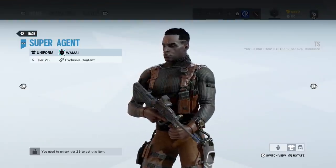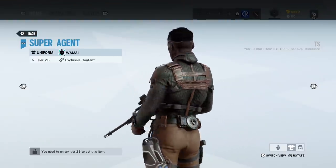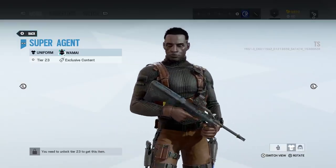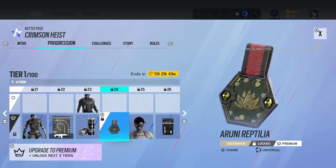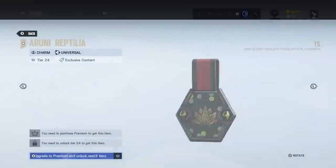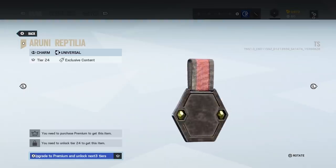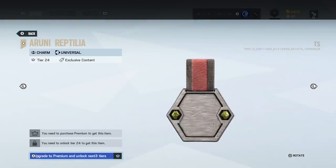Then we've got a uniform for Wamai — that is awesome. That is really freaking good, I love that. Definitely going to be wearing that, for sure. Then we've got a charm here for Roni — kind of same aesthetics. We need like a big six logo on the back here, I think that would be pretty decent.